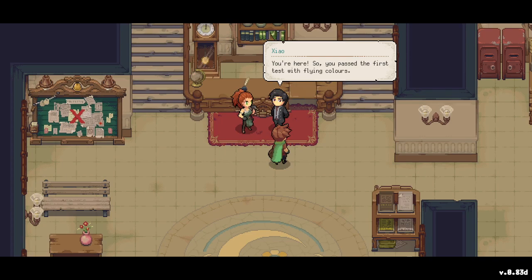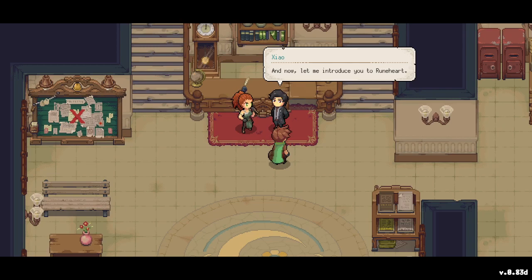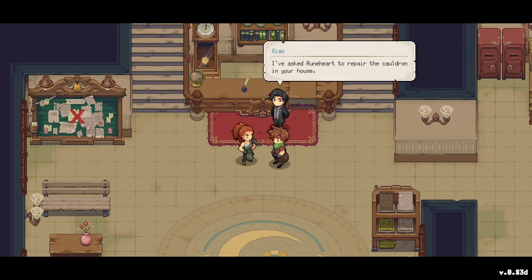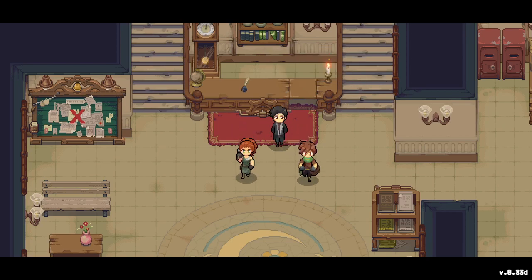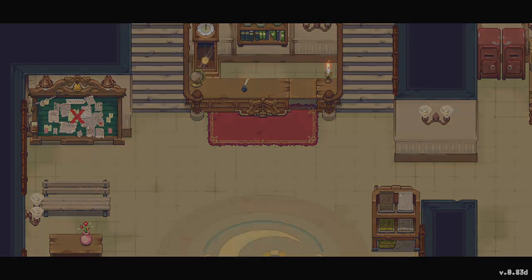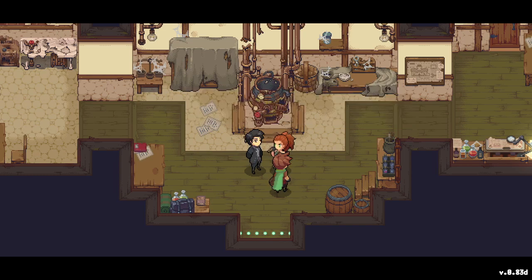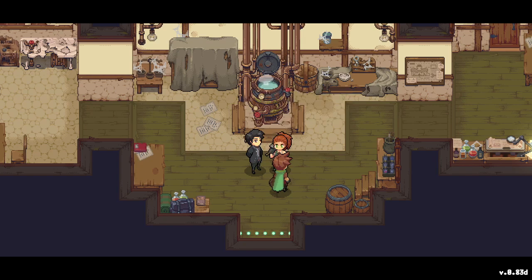At the town hall, the mayor says we passed the first test with flying colors — looks like he'll have to raise his expectations. We're introduced to Runehard, the blacksmith. The mayor asked Runehard to repair the cauldron in our house. She says it's a piece of cake — and wow, she fixes it perfectly! It's all ready for brewing.